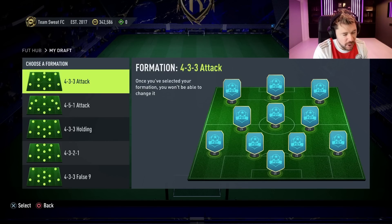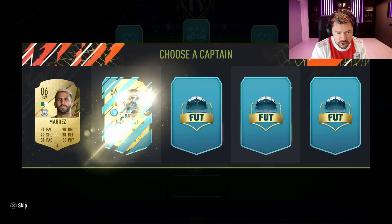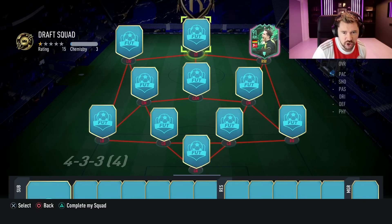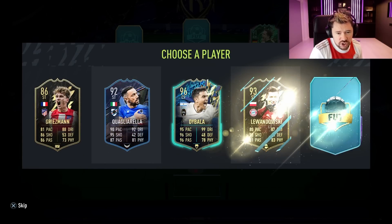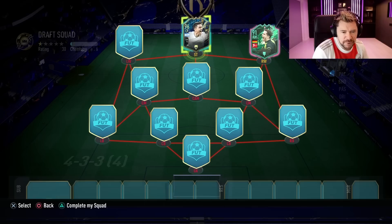What's up guys, Nepenthas here and welcome back to another 195 cut draft challenge. It is draft season guys - if you're into drafts, now is the best time to play them. Not only are they juiced, especially if you take the 4-3-3 formations, and we are going to go for the 4-3-3 attack today, but also because there are so many special cards in packs.